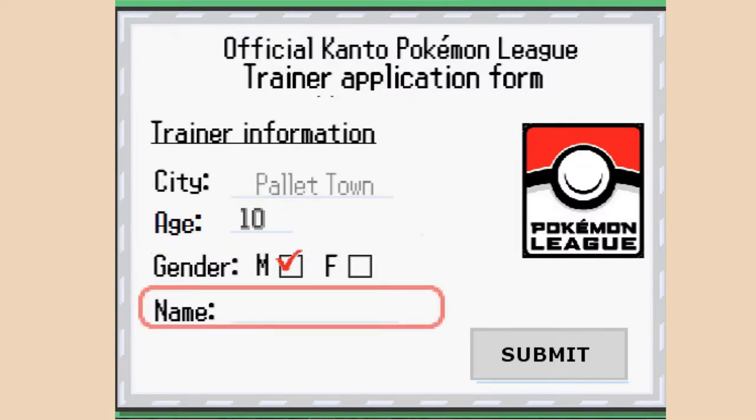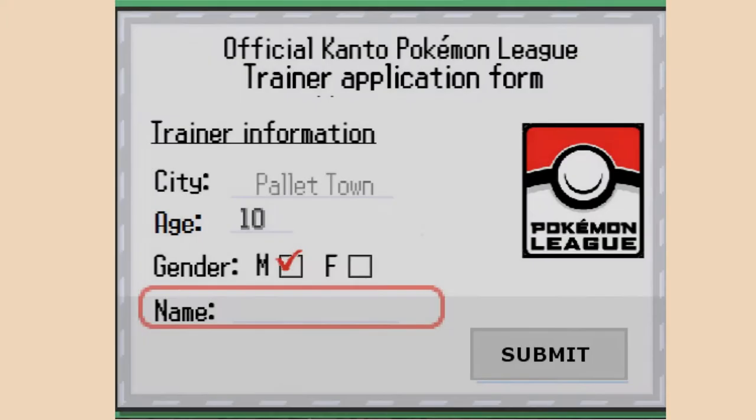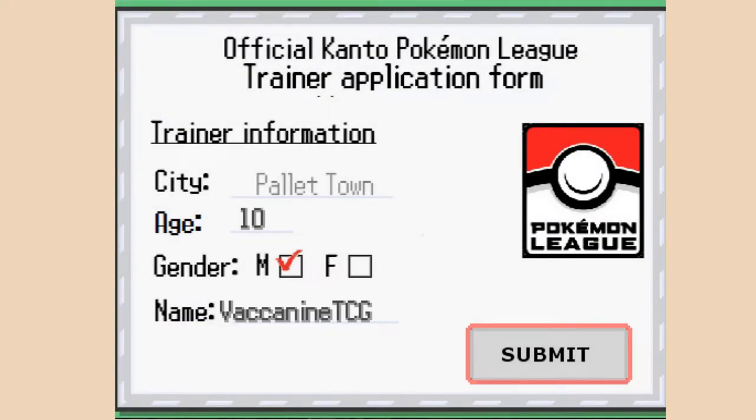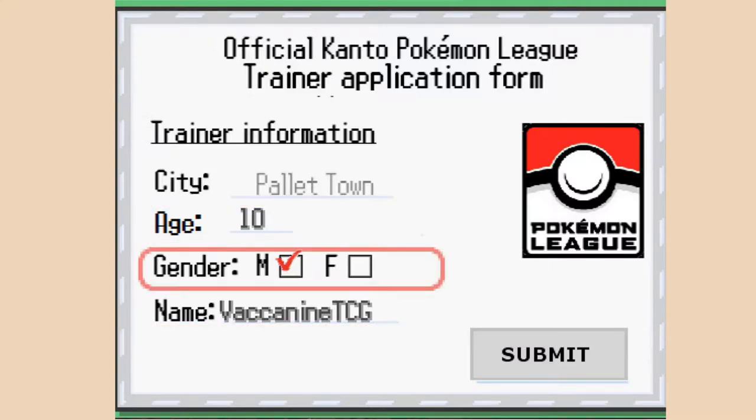For the player name, we are Vakanine TCG. I'm going to use the Bug type as the challenge mode. I think Bugs are probably the weakest type in the game, so why not do that as a challenge mode?